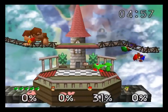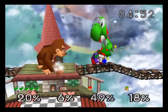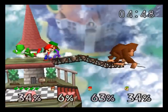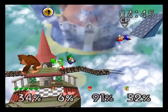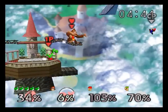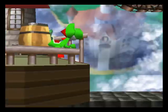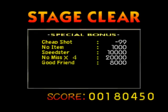Now I gotta take on Luigi. If he's not normally available, you have to unlock him — don't worry, we'll do that later. So my partner is Donkey Kong. Now this is subject to change — it's not always gonna be Donkey Kong for this. Aw, both Mario brothers failed. I get a cheap shot because I kept using the same move over and over.